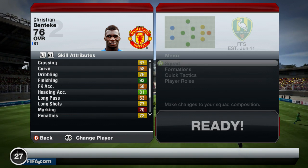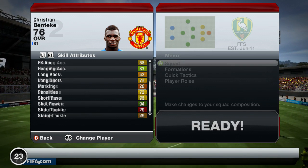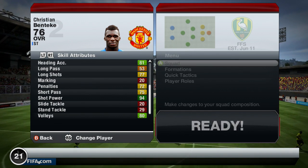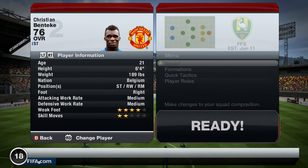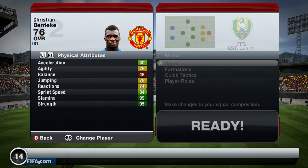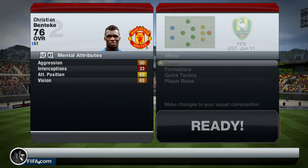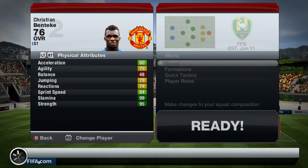When you look at this guy's in-game stats he is just a finishing monster — look at that 93 finishing, 81 heading accuracy, 94 shot power, and 80 volleys. This guy is so tall on the pitch, it's amazing. He's 6'4" with 95 strength, and for his height he is pretty fast with 84 sprint speed and 80 acceleration.